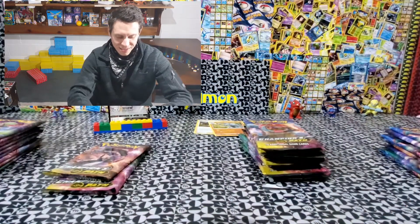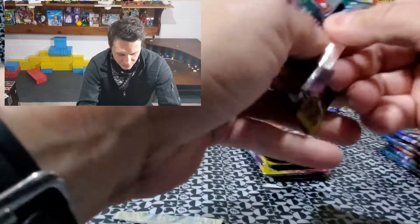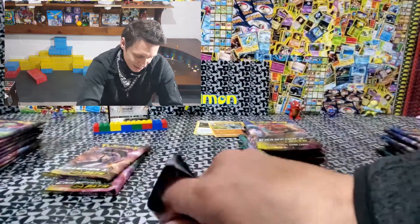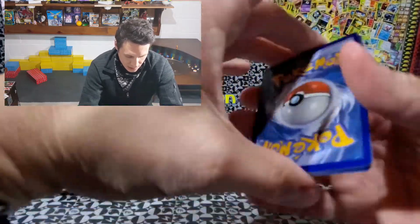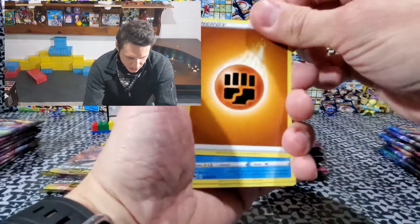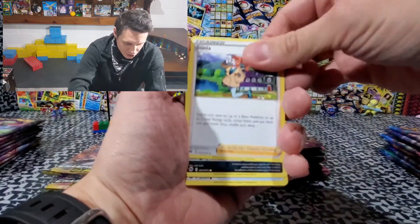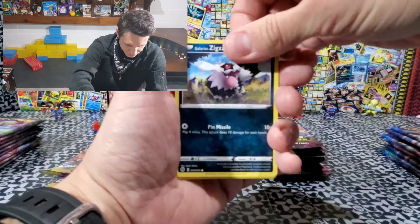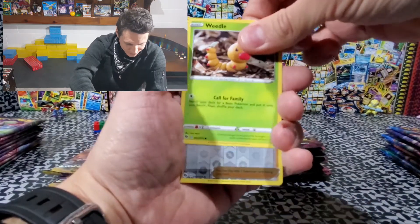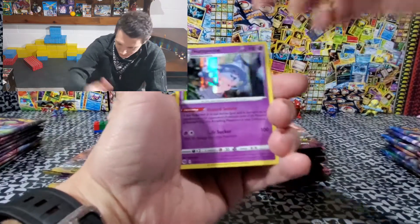ETB. Got the Legend of Zelda playing in the background. Scraggy — starting it off with the Scraggy, I see you. Energy — that's what I need right now. Sharpedo, welcome back. Rotom Bike. Sonia. Scraggy. Full Heal. Rock Rough. Zigzagoon. Weedle. Hop, how you doing there? And then Hatteria. Good times.